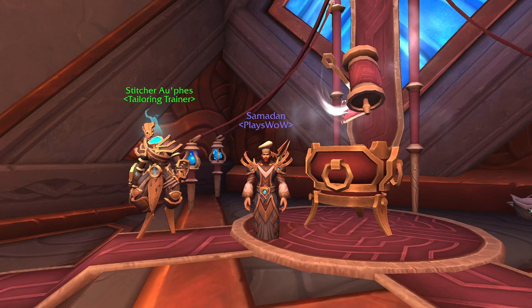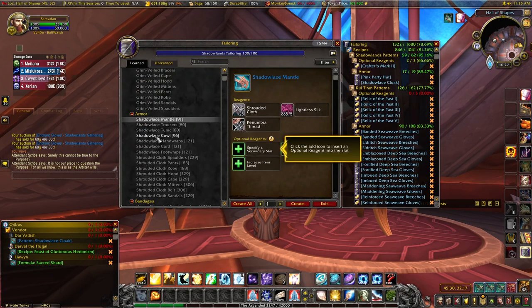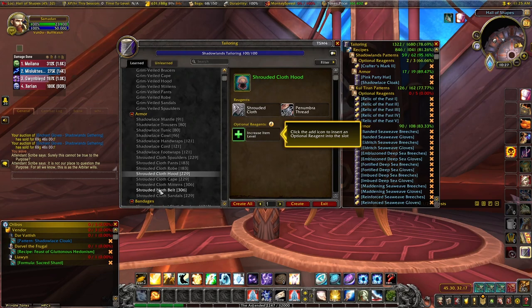Tailoring itself is fairly easy to level up. You really only need Shrouded Cloth and Lightless Silk, and Penumbra Thread is your main material in order to craft everything.